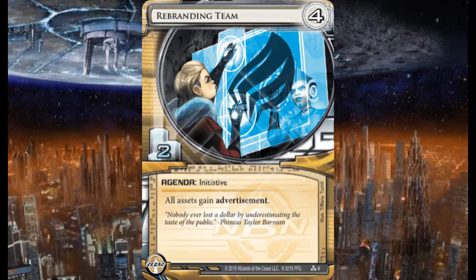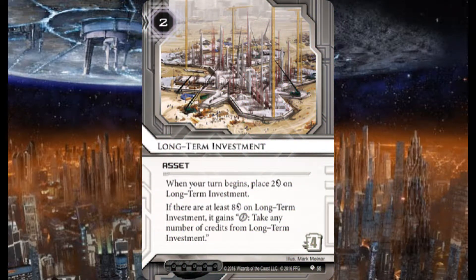I'm running 15 assets — three copies each. This is basically my money, because this deck is very simple: I've got agendas, I've got ways to make money mostly, and I've got ice, and that's it. I'm running three copies of Long-term Investment — two credits to rez, four to trash.